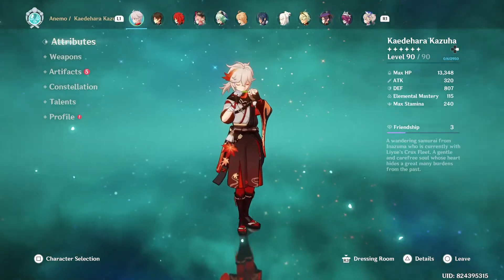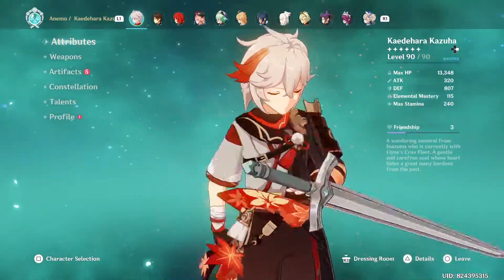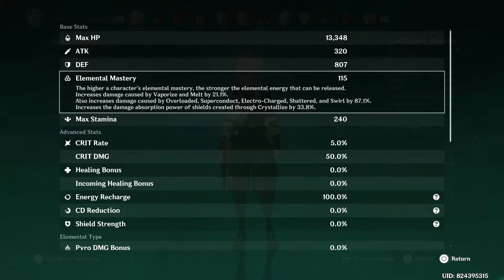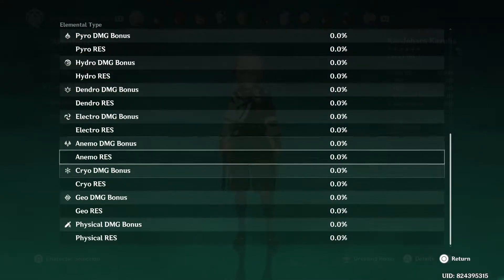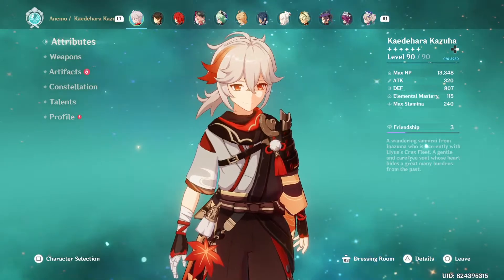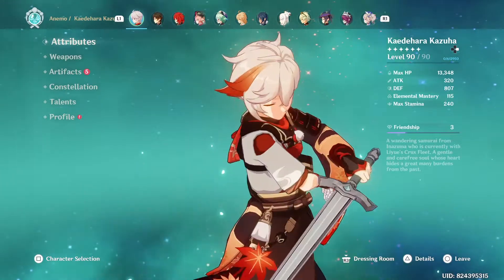Now let's get into attributes. I've temporarily removed all his artifacts and weapon so I can build him up with you. His base attack at level 90 is 297. I'm using a Dull Blade which adds 23 attack. His ascension stat is elemental mastery, and his defense is 807. His base attack is not as high as Ganyu, Hu Tao, or similar characters — Kazuha will not be as strong as Xiao, Hu Tao, Ganyu, Klee, or Diluc as a pure base attack damage dealer.